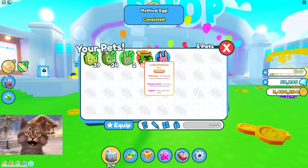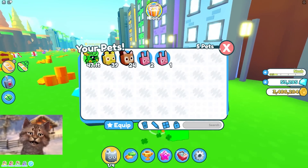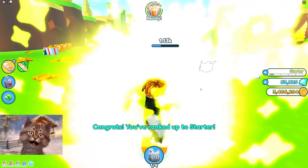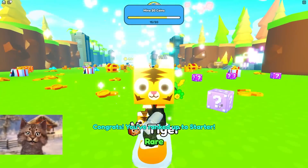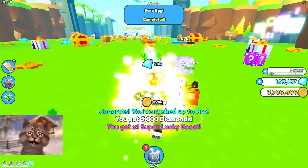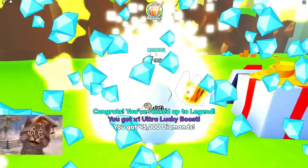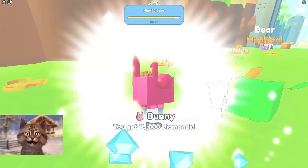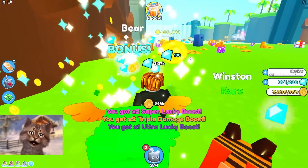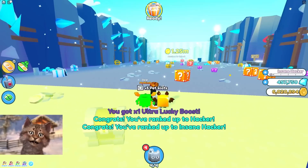Everything changed when the lucky block spawned! All we need is this for our pet. Now that we have this one pet, I'm gonna click here — and boom! Look at that, we already ranked up like crazy. We're just ranking up constantly, getting free rewards. We get another pet — we don't even need that useless bunny. We're currently a hacker now! Alright, let's go find more of these.